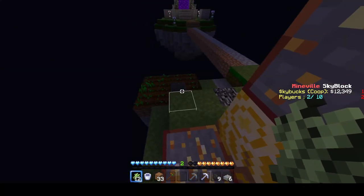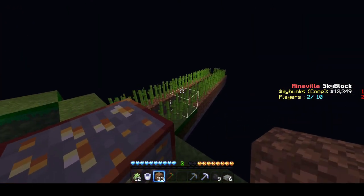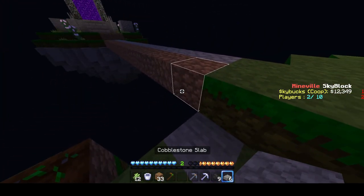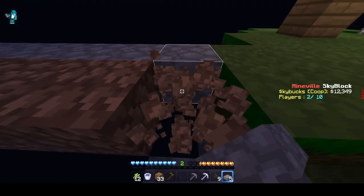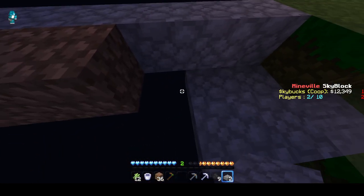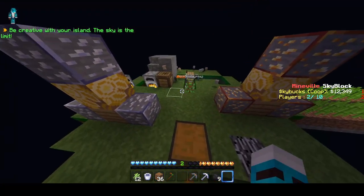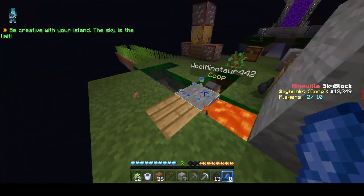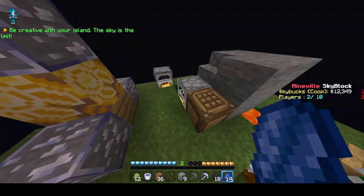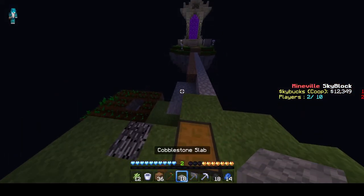We have all the sugar cane set up there and while I'm expanding over here it should grow and we can harvest it and make some more money. I'm going to do it how I have it on my islands — in case we ever want to change anything we won't lose as much dirt. I need to get a bunch of this cobble he's mining, yoink all this stuff, and then turn them into slabs.